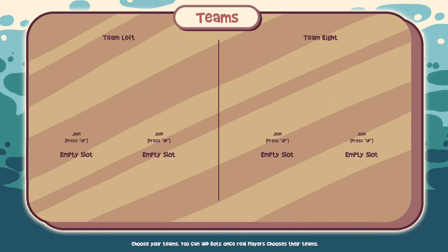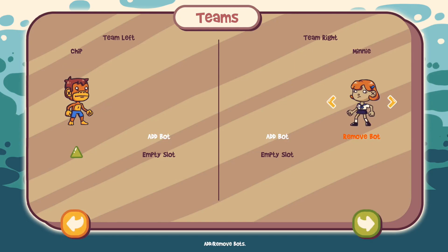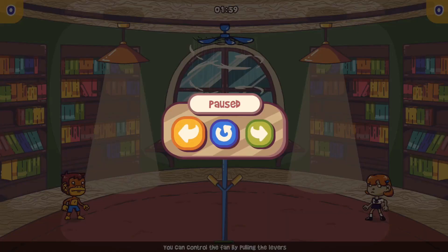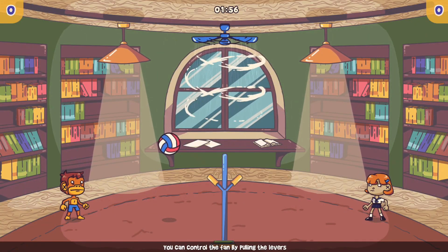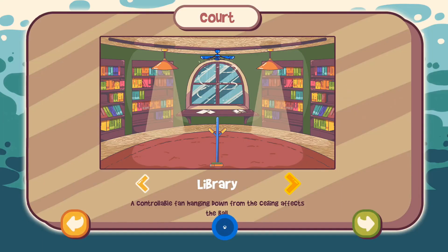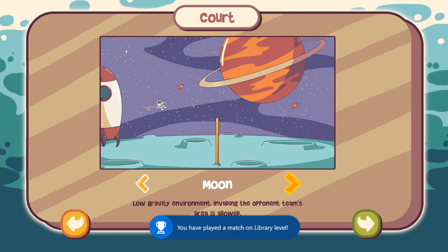Then we're just going to rinse and repeat and do that again for nine more times for each of the nine other levels. Simply press up a couple times on your d-pad to pick your character, and then press A to add a bot in. You don't even need another controller. You just load up the level and then quit out, and you're going to get the achievement for playing that level — quote unquote playing that level.